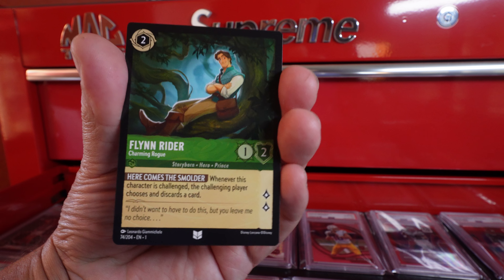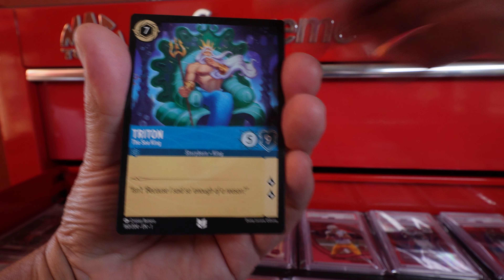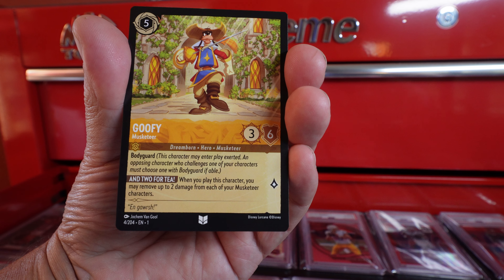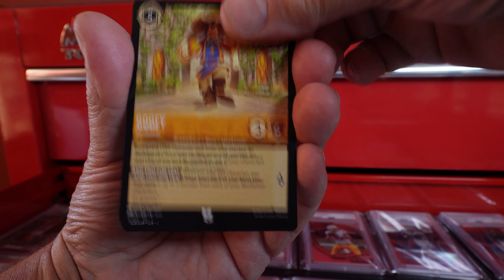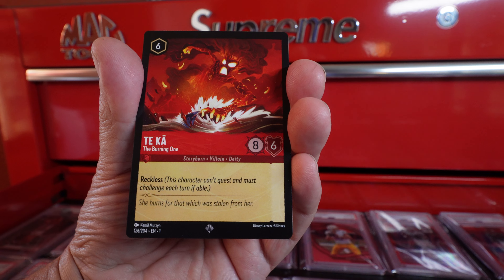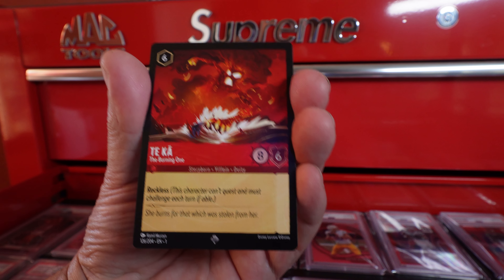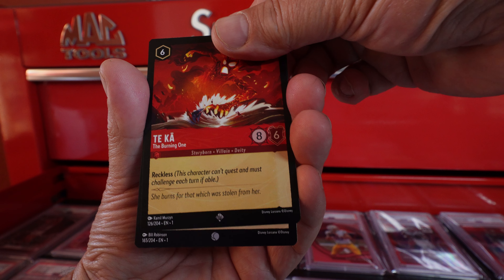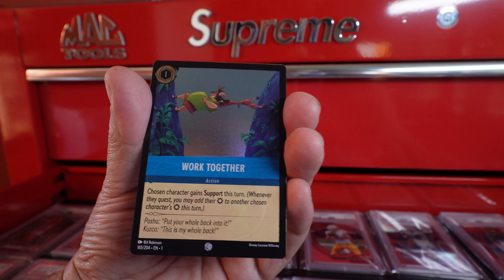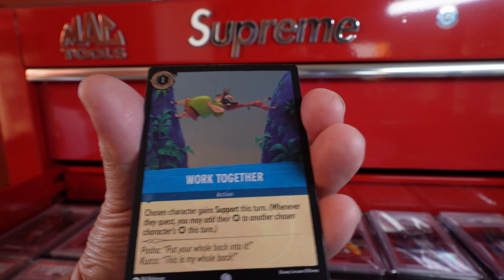That was the end of our six commons. This is our three uncommons. We're going to get two rares. Right out of the chute — super rare. This is our foil: a common, 'Work Together.' So our first foil in the first pack is a common foil 'Work Together.'